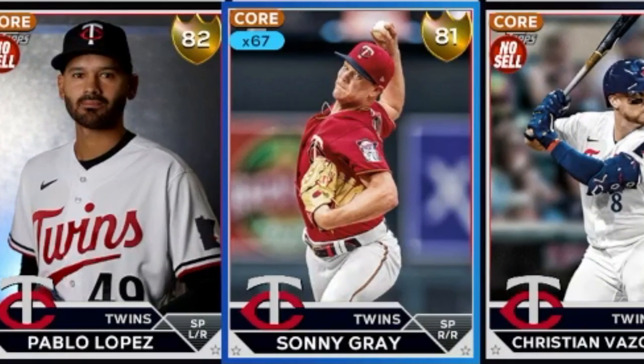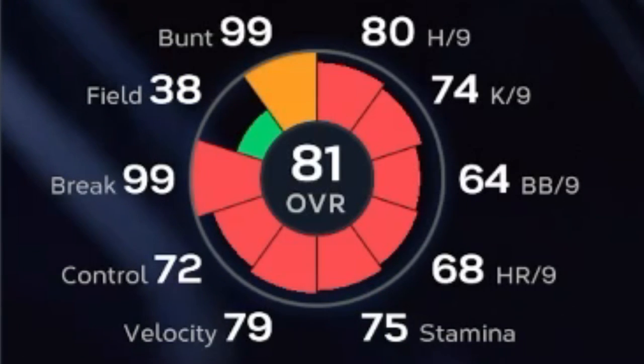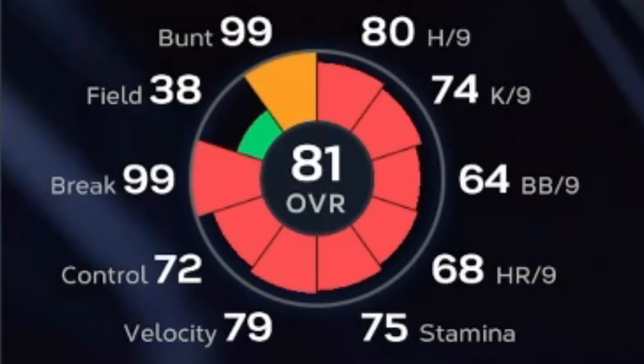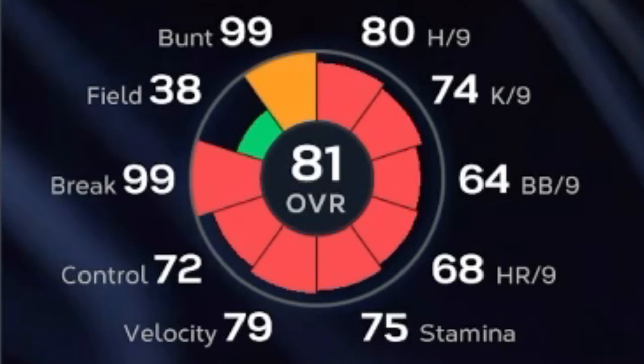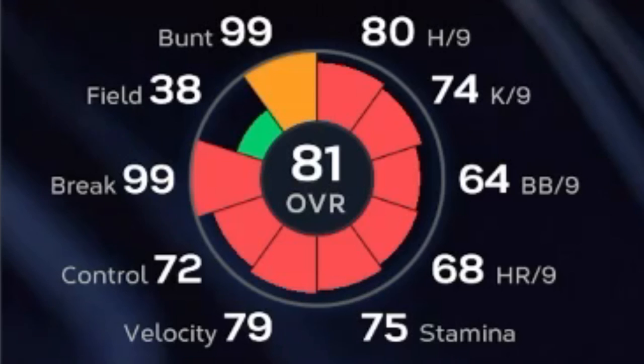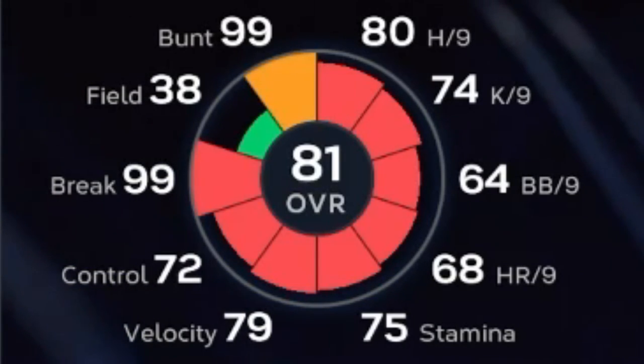Sonny Gray — his stats are absolutely disgusting. He was also in my last roster update prediction when he was a 75 overall, and I think he's going to go up to an 85 this time. Looking at his attributes: 80 hits per nine, 74 K per nine, and 64 walks per nine. None of these attributes are very good at all, but when we look at what he's doing in real life right now, we can see he's going to get upgraded across the board.